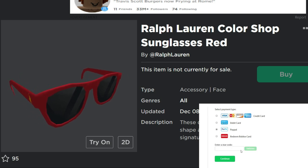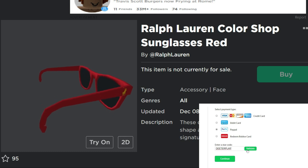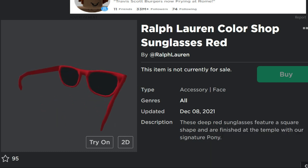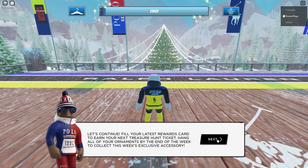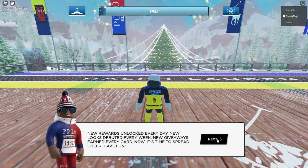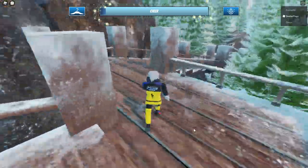Welcome back to DieterPlays — another free item today: the Ralph Lauren Color Shop sunglasses in red. You have to make sure you get the beanie first; I'll put the link in the description to show you how to get the beanie. After that you join this game — we'll have the link to the game in the description as well. They say 'good job on your first one, now it's time to get your second one,' and it sounds like there might even be free items every day.